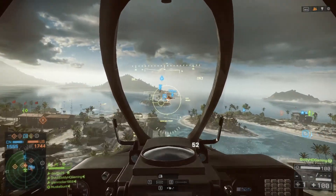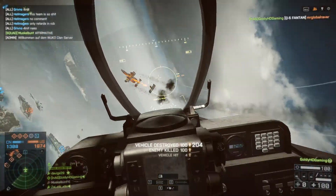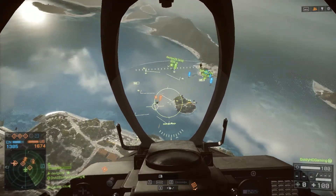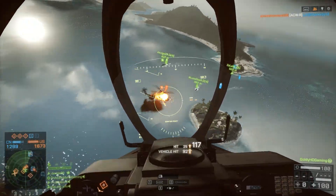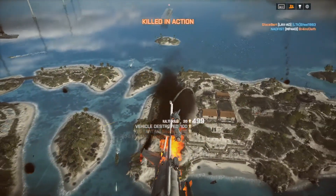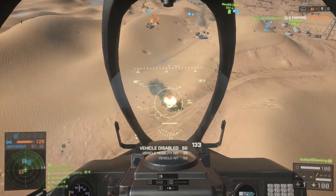We can't lock on to the attack jet, but if you are in front of me, one tip is that if you fly at 300 meters altitude, then no Stinger can lock you. So I can't be locked by the Stinger at that height.